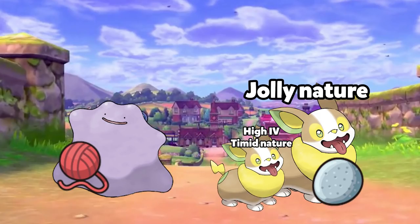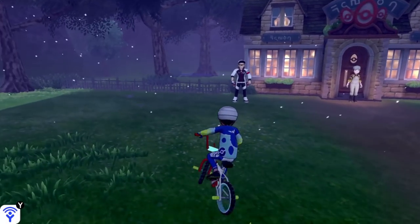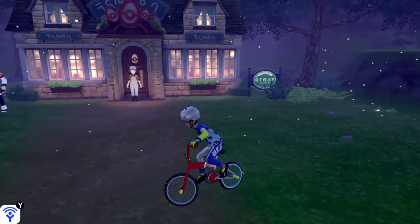If you get a child that has high IVs but doesn't have the correct nature, no worries. You can just go get a Mint from the Battle Point shop and change it there for 50 BP.